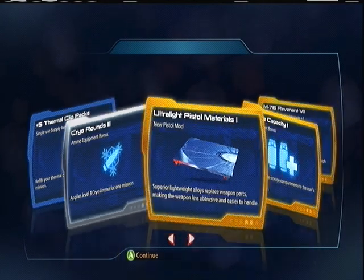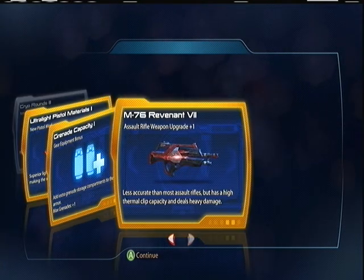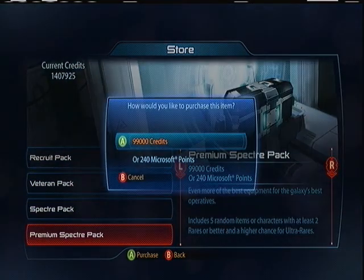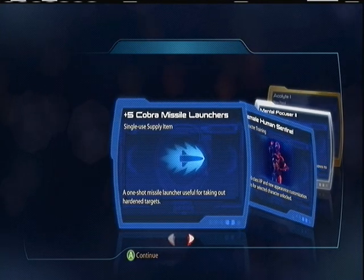Cryo Rounds three, Ultralight Pistol Materials, Grenade Capacity, Revenant seven. Yeah, I doubt I'll get a Revenant nine — that'd be awesome but I doubt it. Because I was able to use it after getting that yesterday, that was awesome. Stuff drops even faster, it's like yes.